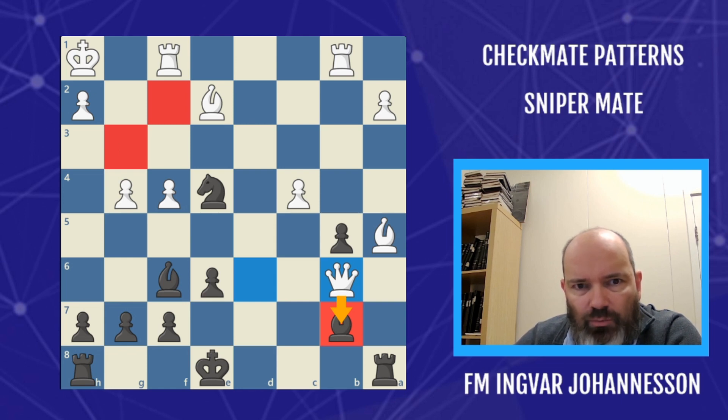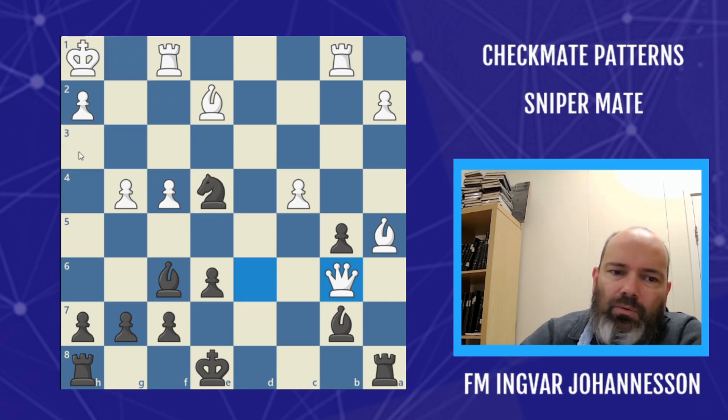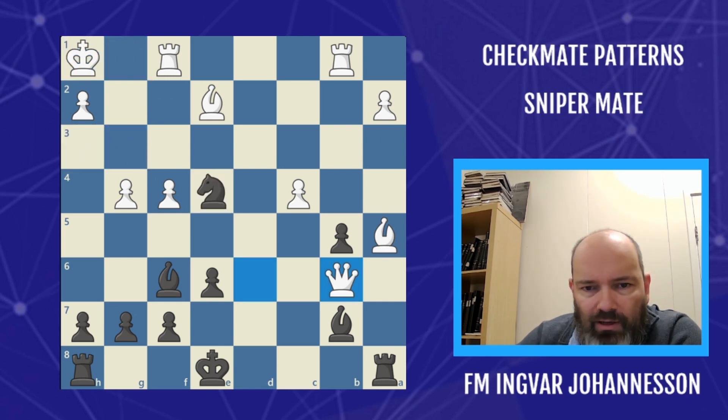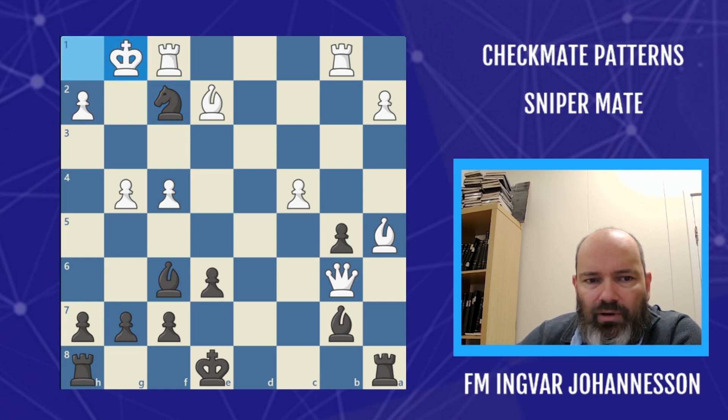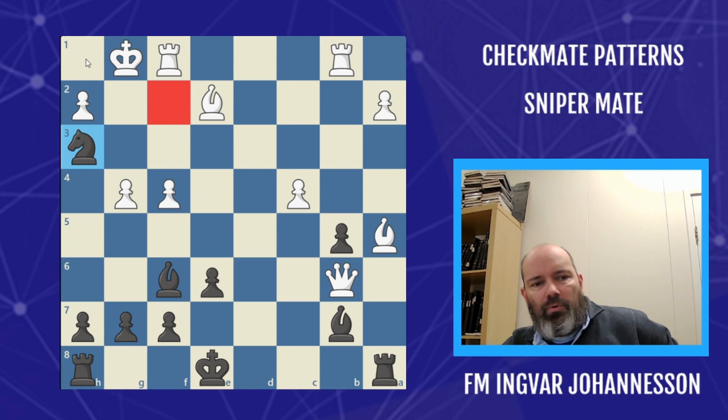Choose your next move carefully. If you go knight g3, the f2 square isn't covered, so the king actually escapes and we don't have knight h3. We need knight h3, and the only way to do that is to play knight f2 — double check, the king has to move, and now knight h3 covering that square. The sniper is covering the rest — checkmate.